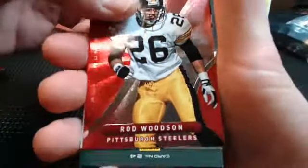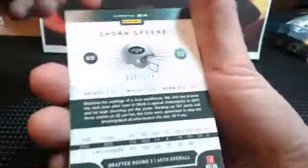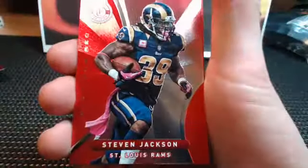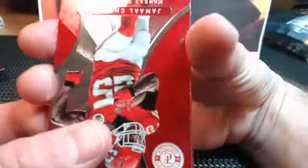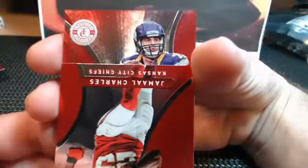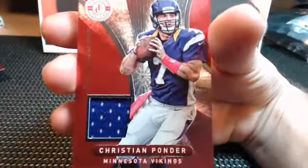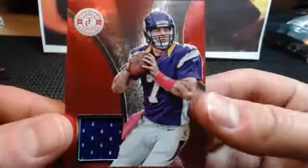Remember how Pierce was talking about these TCs earlier - 'those video cards are one in a million, let's crack them, let's rip them!' Last hit - Rod Woodson. Sean Green to 199. Steven Jackson for the Rams, Jamal Charles, and our last hit - it's a Vikings - Christian Ponder auto. Was hoping for fabric but it's a Ponder for the Vikes.